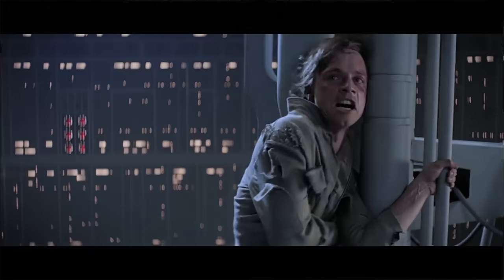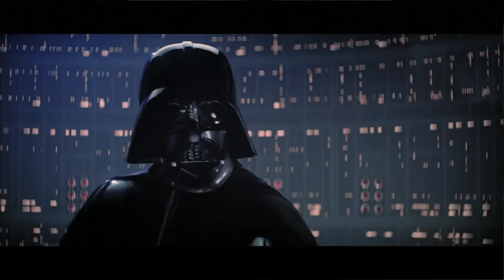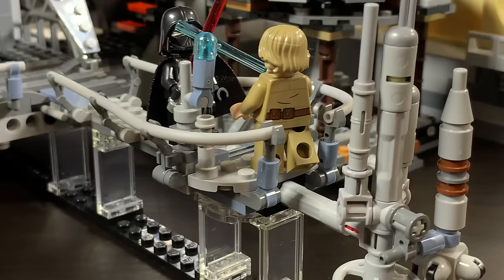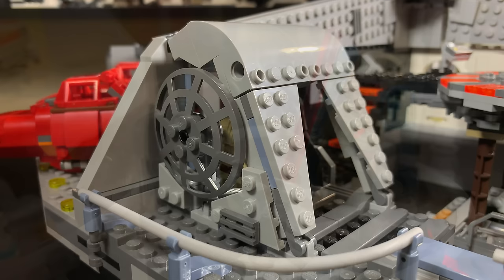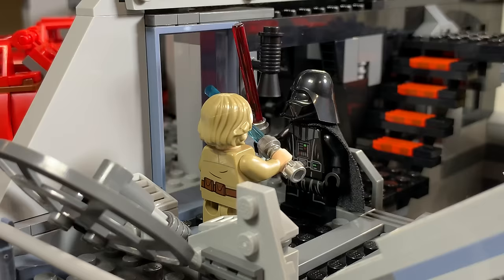Section 3 is where one of the most famous scenes in all of Star Wars takes place — the balcony where Darth Vader reveals to Luke that he is his father. It's beautifully designed using clear bricks underneath to create the illusion it's hanging off the model. They use malleable plastic for the railings so you can bend them to the right shape. You can have Luke hang off the edge. There's also a maintenance cabin that opens a few different ways for Darth Vader and Luke.